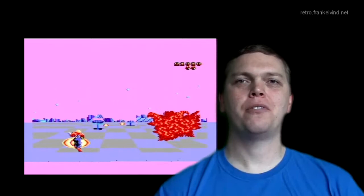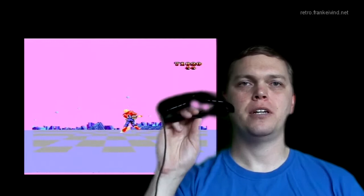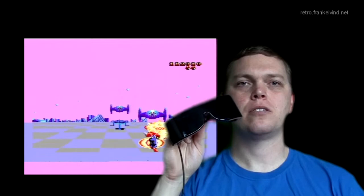Space Harrier 3D on the Sega Master System is one of the 8 games Sega made for the Sega Scope 3D glasses. If you don't have the 3D glasses, your TV screen will be blurry since you see the left and right pictures seamlessly.